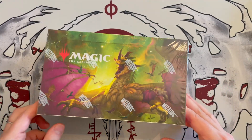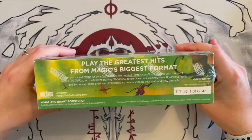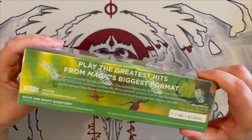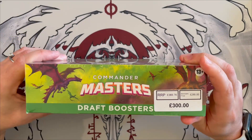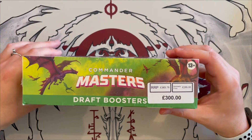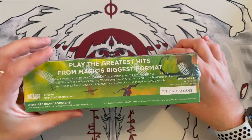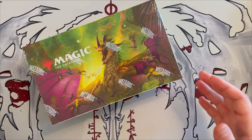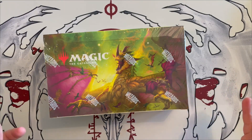Without further ado, let's get cracking. The booster box is very green — lime green — which is fitting given how expensive it is. You get a little bit of fluff as usual. This is the first masters set specifically for commander players, the first time they've reprinted cards for commander. There are a lot of big hits here — the best most expensive cards and the best new cards in the set.